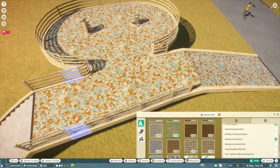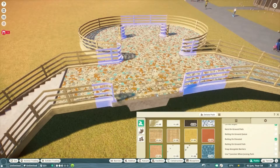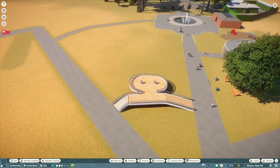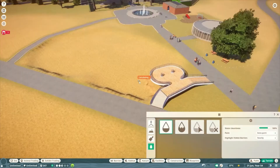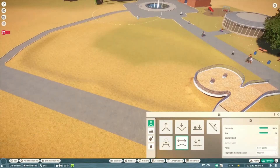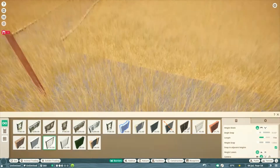Today we are starting the Australia section with a kangaroo habitat. It's sort of inspired by the Brookfield Zoo kangaroo habitat, but it's not completely copied. It's mostly just because it's a bit plain, just like it.